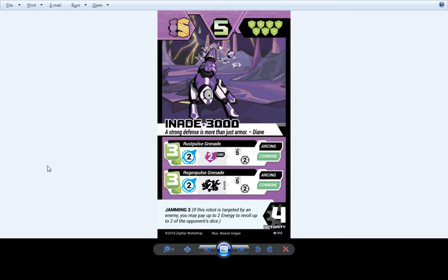Inade 3000 still does the thing it's always done — it has Jamming 2 and two combined abilities. This is the only level 2 that has two combined abilities, where it can launch its damage-down grenade and its healing grenade at the same time as soon as you combine into it. That makes up for the fact it doesn't have any offensive actions — so just the act of making this robot can swing the game back toward your favor.